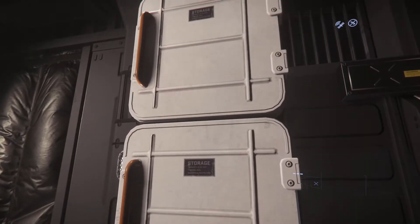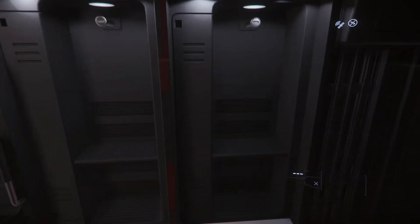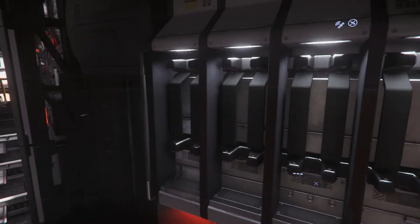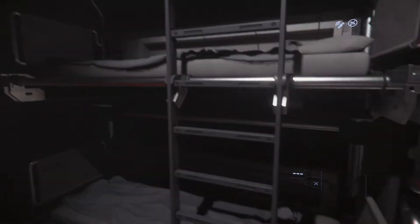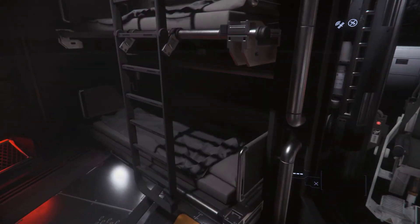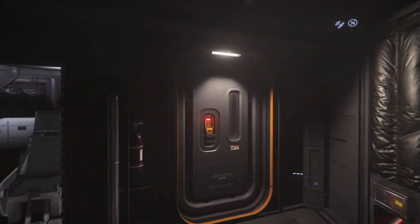There are some non-functional storage boxes here. You can store a suit or armor in this locker, which is nice. There are gun racks for your weapons, more storage boxes, and two beds. No ejection feature for the beds, so you can't shoot your friends out — but you've already locked 12 of them in the pods anyway.